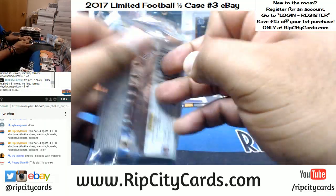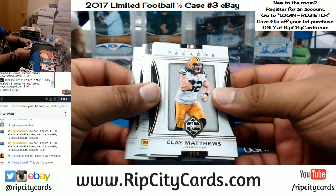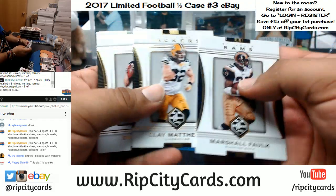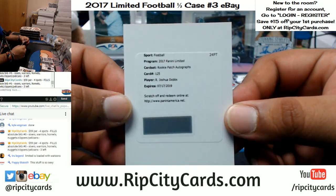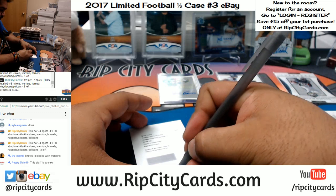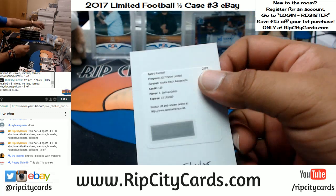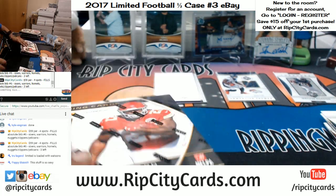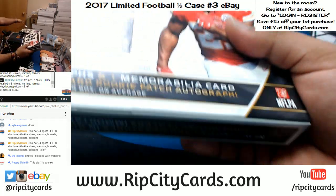Should get an RPA out of this one. It's a redemption RPA — it is for the Steelers, Joshua Dobbs rookie patch auto. There you go, Steelers! I like to write the team name on the redemption cards, makes my sorter's life a little easier.